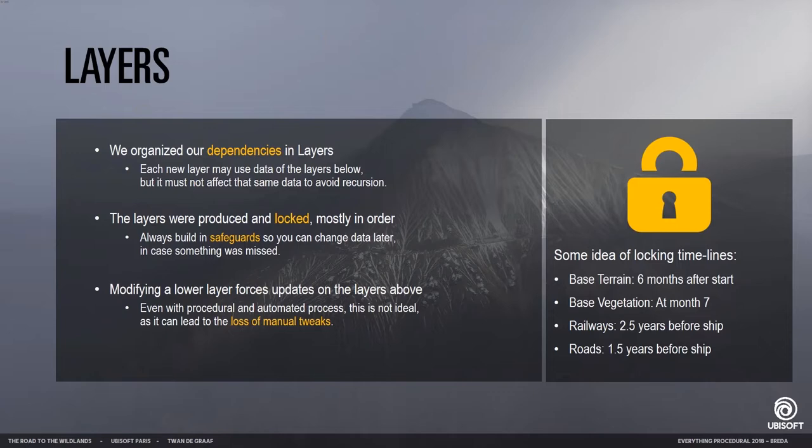This is one way we actually store our dependencies — it's a way to make sure that data doesn't recurse. Every layer can only affect the data above it and not what is below it. During production you can also lock layers, so at some point you have to say: this data is not going to change anymore because all the data on top is dependent on it. Of course, build some safeguards in case something changes later, because that will obviously always happen.